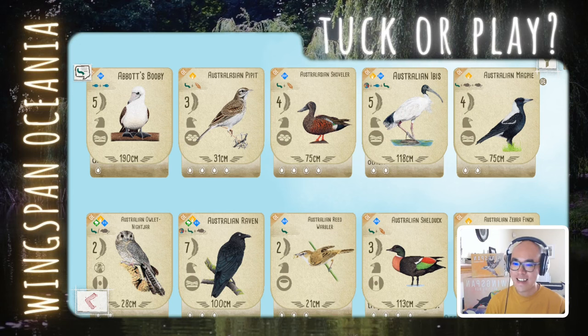Hello there! Welcome back to Tug and Cache. I hope you are doing well. Today we are coming back to another series of Tug or Play, this time with the Oceania birds. Monster Couch is currently running a beta test for the Oceania Expansion on Digital Wingspan, and I had a chance to play a few games. I thought this would be a good time to give my first impressions on some of these birds — whether they are worth playing or more of a Tug Bird. So without further ado, let's go straight into it.